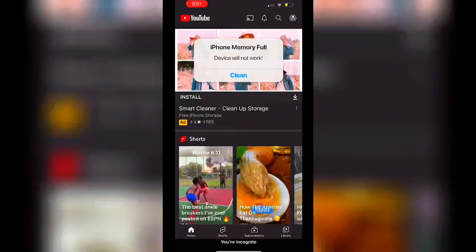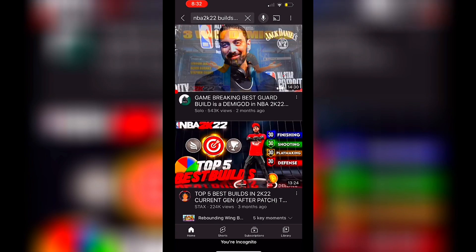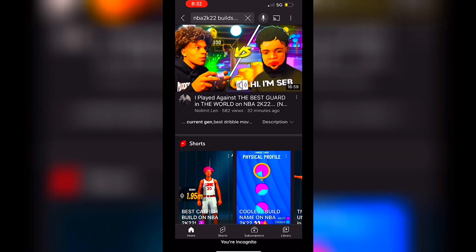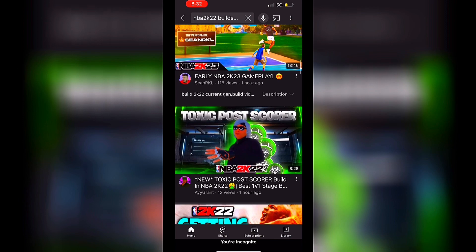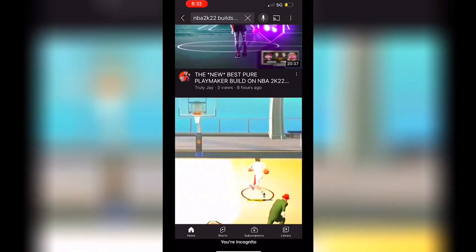We're in the YouTube app and I'm going to search 'NBA 2K22 build current gen' because I don't really have next gen. You can see all these videos are banging with views — Solo and Stacks, Noma Land. I'm filtering by upload date to find something recent that might not have as many views. You can see some big creators and some random people.